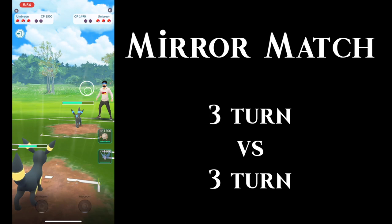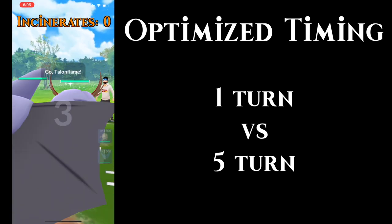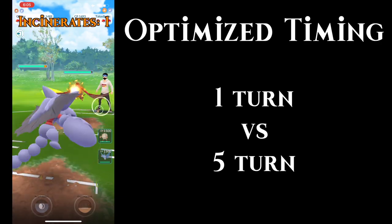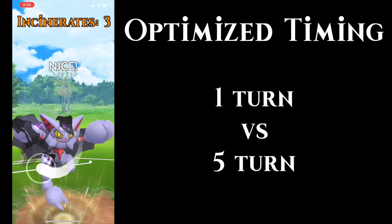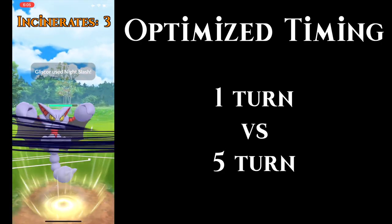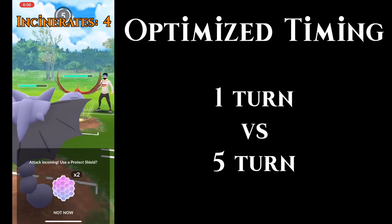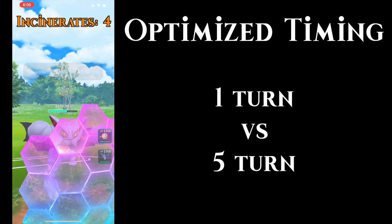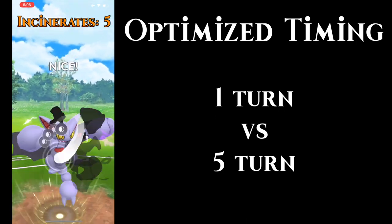In a mirror matchup, there's really no purpose behind not throwing your charge move unless you're holding it for a potential catch-up situation, or if the fast move damage alone could KO the opposing Pokémon. In this next matchup, I'll showcase charge move optimization in an uneven matchup. I'm counting my opponent's Incinerates and timing my Fury Cutters — a one-turn move — as best as possible against a five-turn Incinerate.